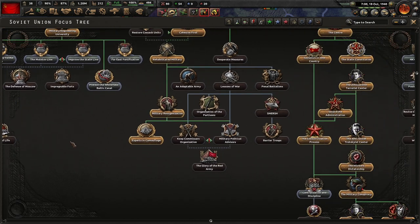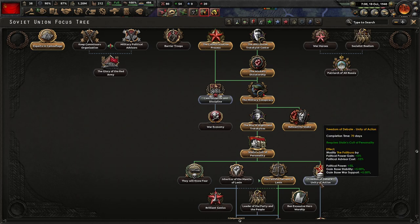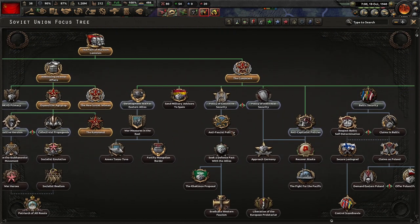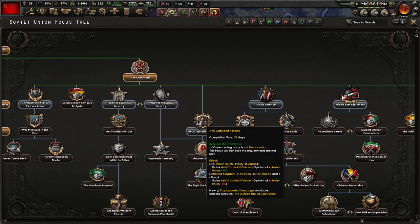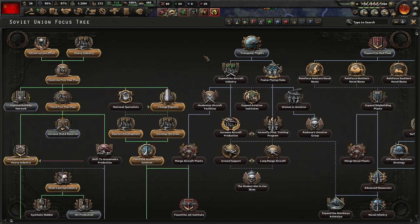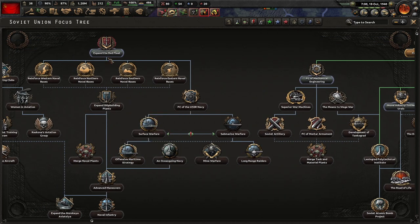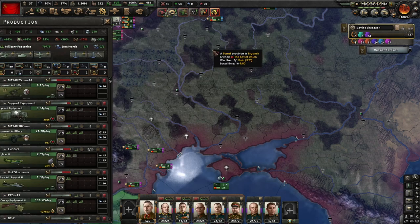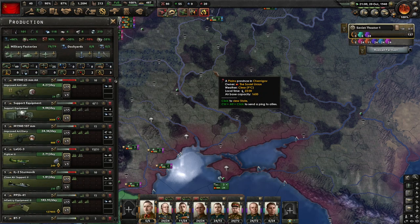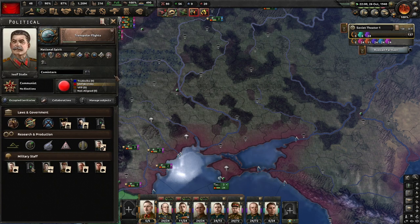Far East fortification, move the industry — many interesting things. Mobilization speed, maximum command power, political power — I'm trying to see if I can find some quick and easy boost. I think I cannot do that. So I have to decide whether I want the Leningrad Polytechnical Institute or maybe improve the quality of my air wings. Let's try to get a better Soviet air force — I think it's a good idea. Fine, with the transport flights.